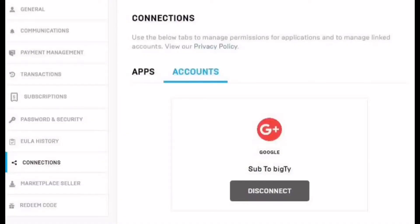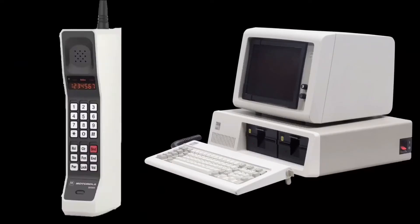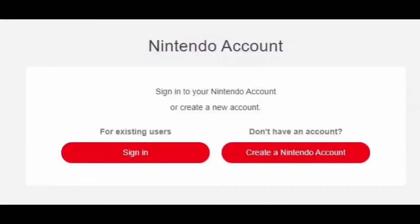After you're signed in, go to Accounts and Connections, then link whatever you're going to use for your second device. It could be two consoles, a computer and a phone, a console and a Switch, whatever you have. I have a Switch for my second device, so I connect my Nintendo account.